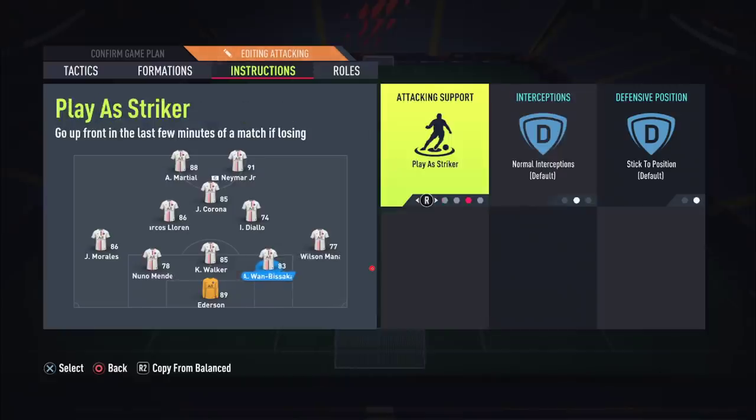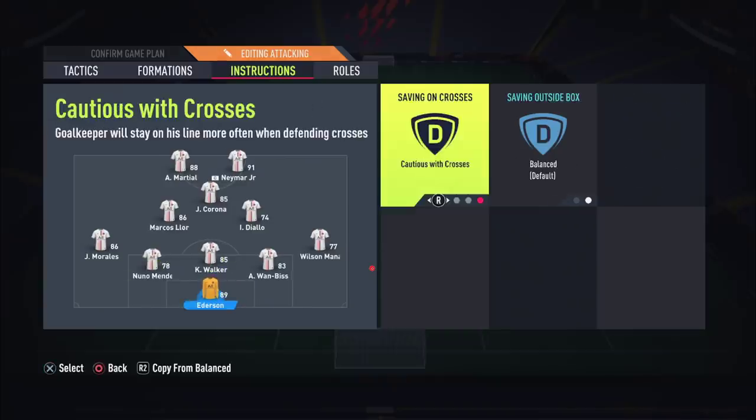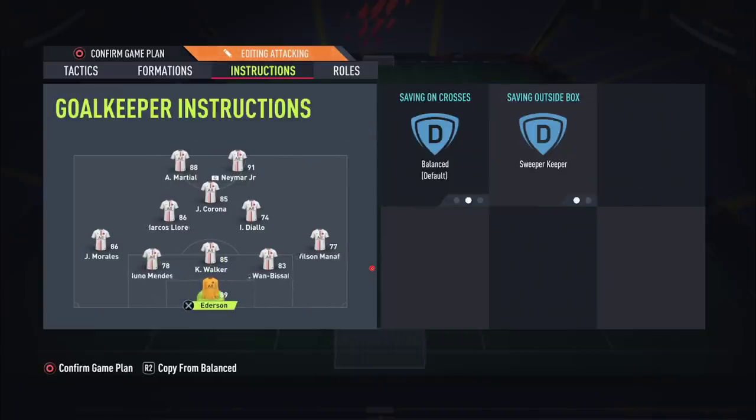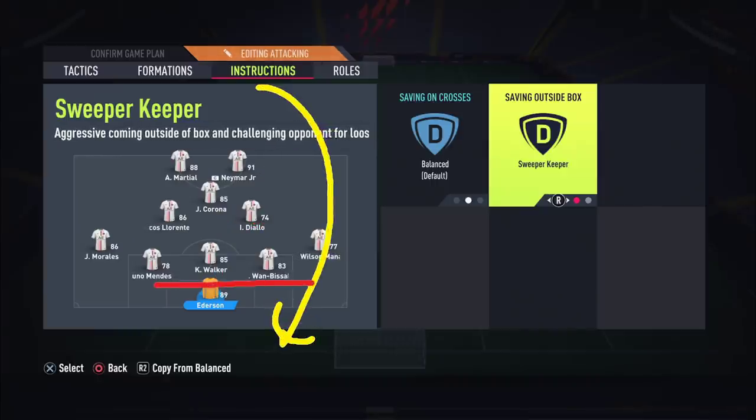This might be one of the few formations where I'd recommend touching the goalkeeper settings. Leave the GK on balance and put sweeper keeper, so the keeper will come out by himself if there's a good chance of winning the ball — especially against through balls in behind.